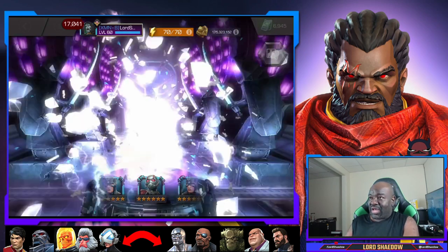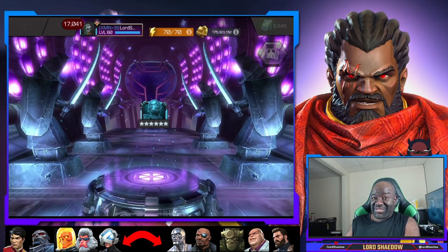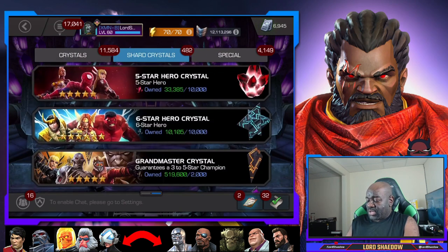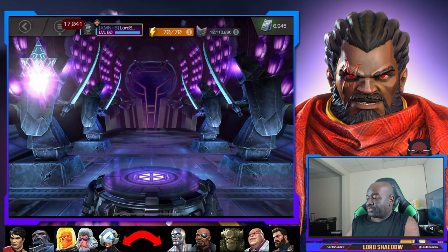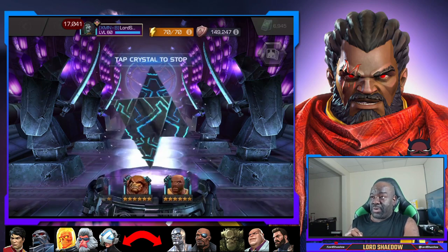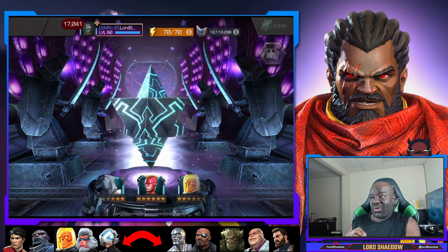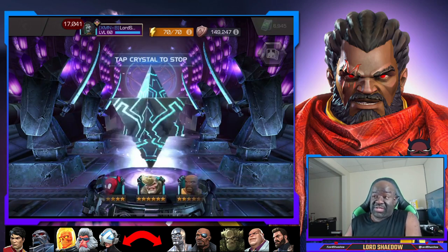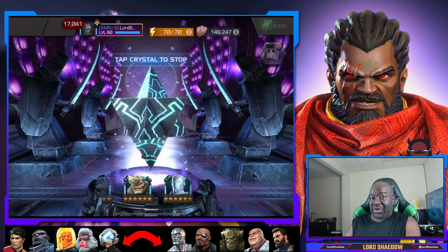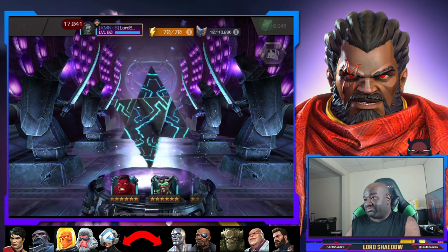Spinning the six-star basic. I already have Ant-Man - that's what I've been getting out of the basic six-star crystals - but it's all good. We already got a new champ. I wanted to get the basics out of the way first, because if I got one of my most-wanted champions that would take them out of contention for my 2020 selector - unless it's Shang-Chi of course.